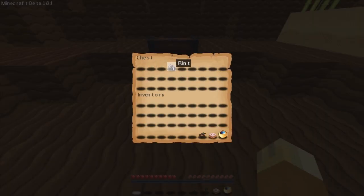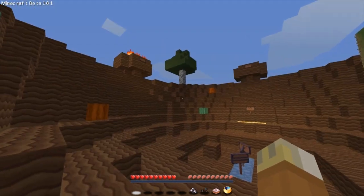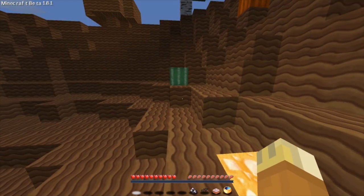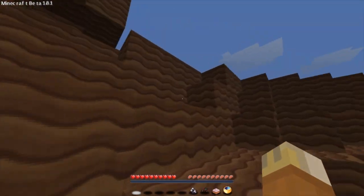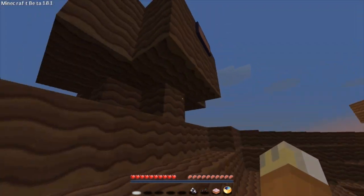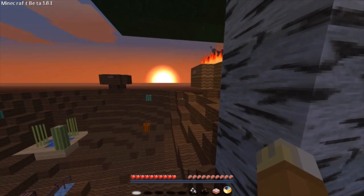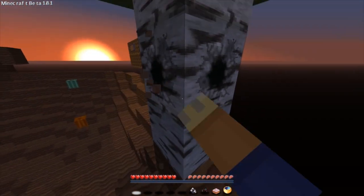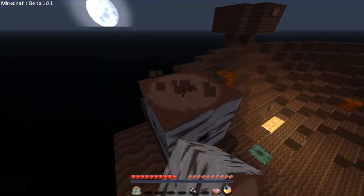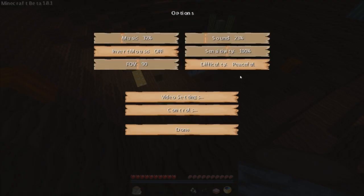We got a clock, a cake, some seeds, and flint. There's cactus right there and we have some water here. There's a sign that says 'make your portal here' but I can't read the rest of it. It looks like we don't have much. We're supposed to play on peaceful — let me go ahead and change that. Yeah, it's on peaceful so we're good.